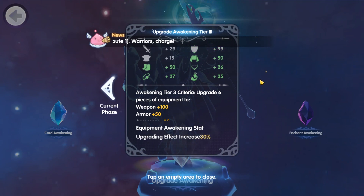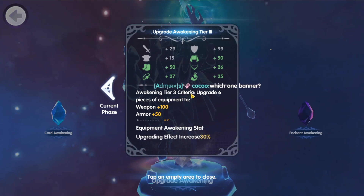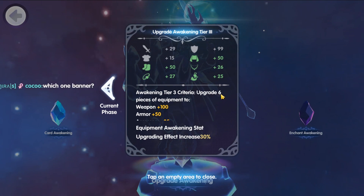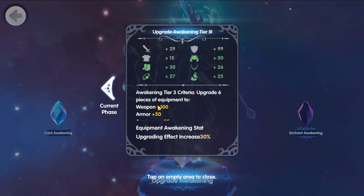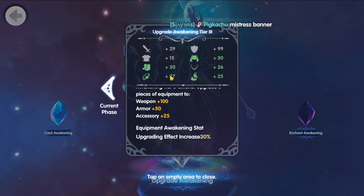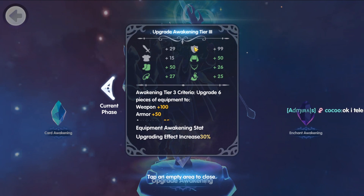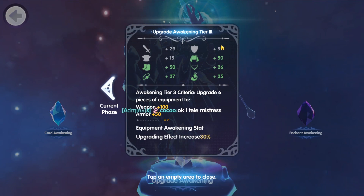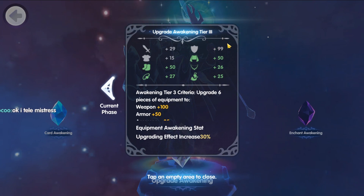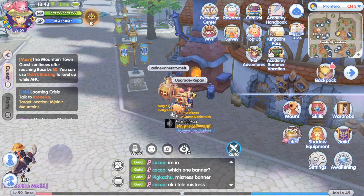We are going to attempt to hit tier 3 awakening today. The criteria for hitting tier 3 is to upgrade six pieces of equipment: weapon level 100, armor level 50, and accessories level 25. We already have two pieces of armor at 50, three accessories above 25 — that's already five pieces. We just need our sub weapon to hit level 100, which is currently at level 99.